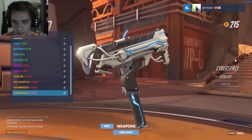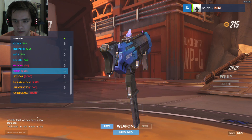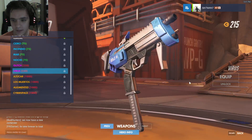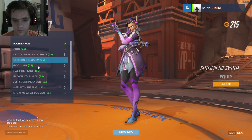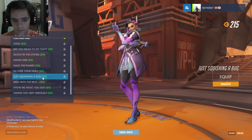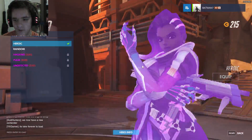Let's see what her SMG looks like. That's pretty cool — that's kind of what her gun is going to look like. It's got the little Sombra skull there. That actually looks really cool. Anyway, those are the voice lines. Let's see highlight intros.